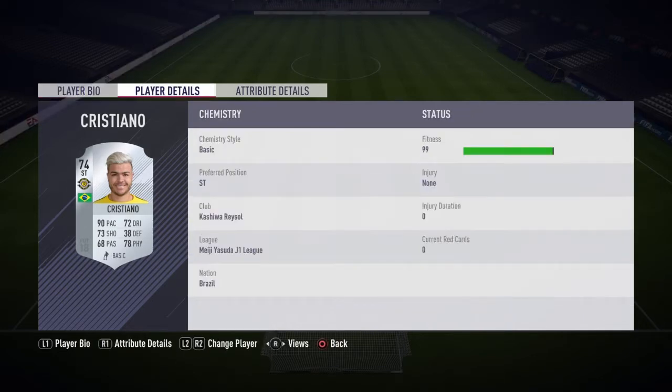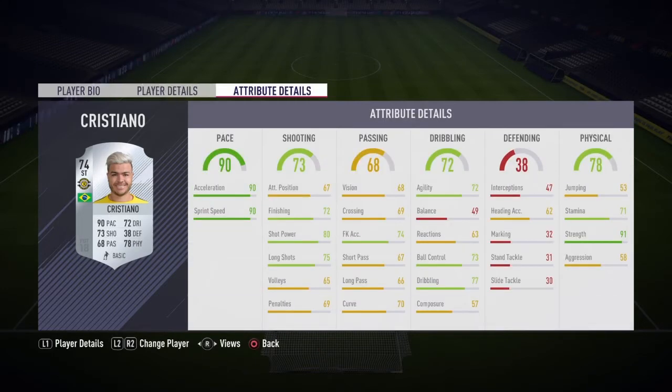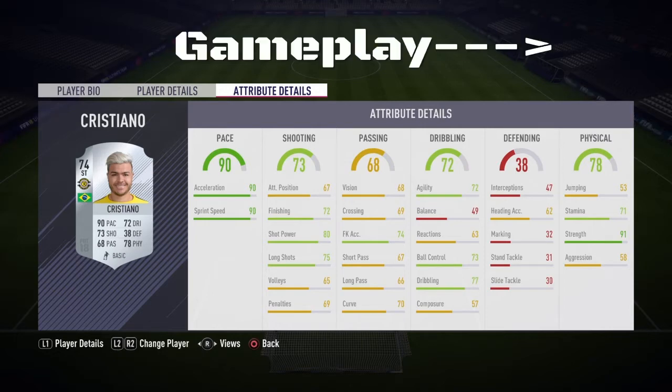So is he any good? He's got 4-star weak foot, which is pretty good, but he's only got 3-star skills. Here are his in-game stats: he's got 90 pace and 91 strength — those are the main factors why he is so expensive. He's also got 80 shot power, 75 long shots, and 72 finishing. His dribbling is alright for a silver, but nothing really stands out there.